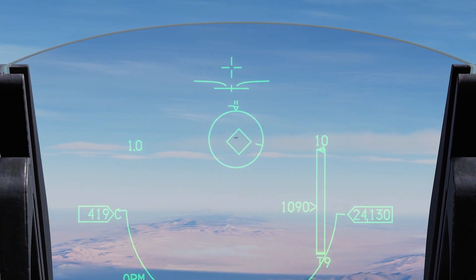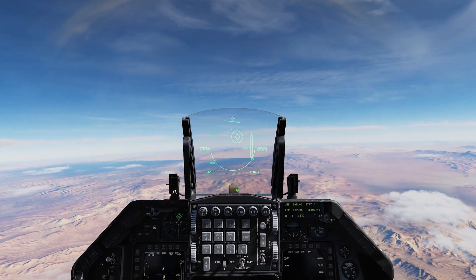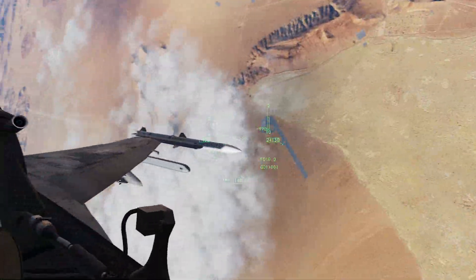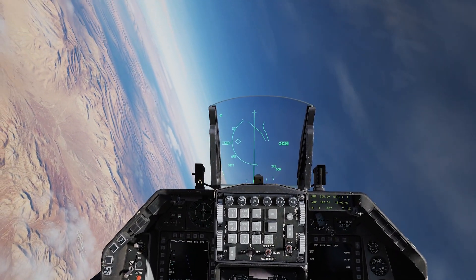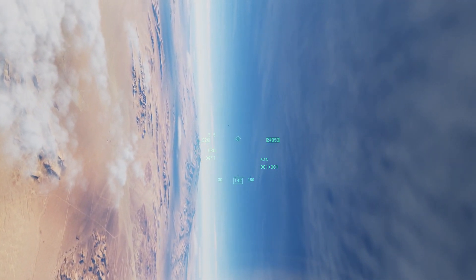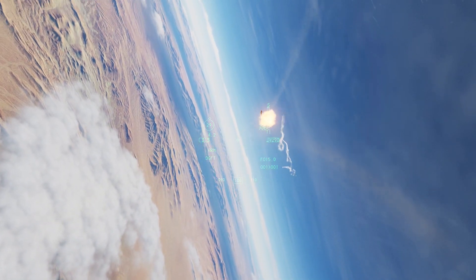Once you have this diamond on a target and it is able to see a heat source, uncage it — you'll get a higher pitch tone, and you can release the missile. Looks like it got distracted by those flares, so we're going to go into the merge. Once you're in the merge and you're in a two-circle or one-circle fight, make sure you've got the TMS down line mode. Come back around, uncage, fire — splash.